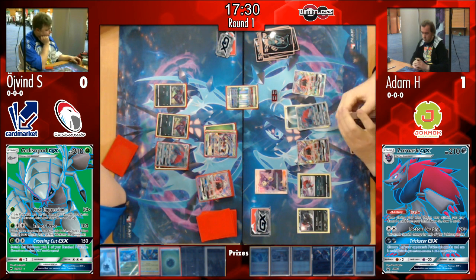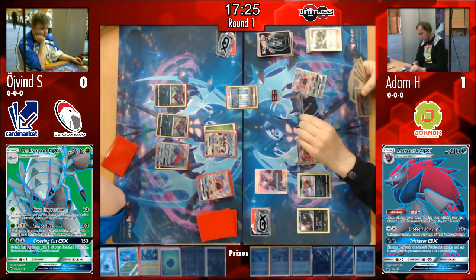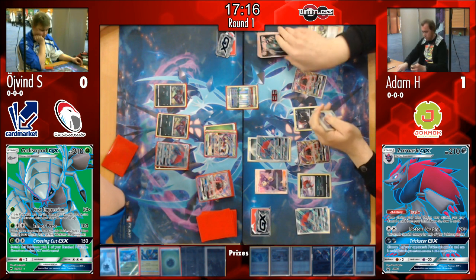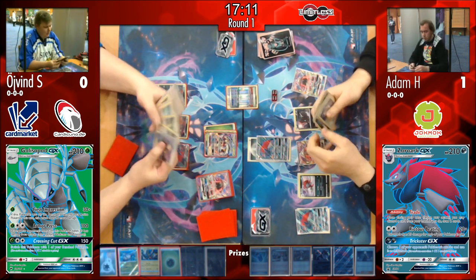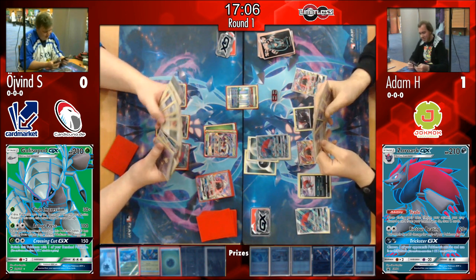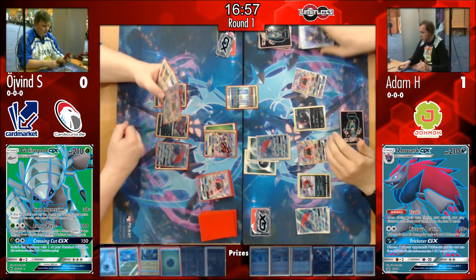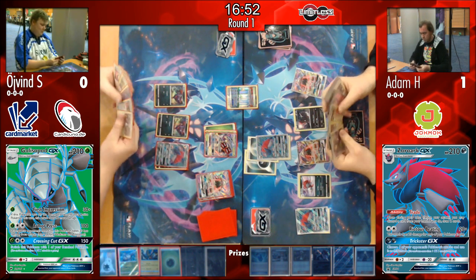There's a big clock in the hall — players can see how much time is left. Hopefully we'll see some fast plays and flying cards! Øyvind has a look at his discard, checking how many Max Potions, Acerolas, and Puzzles of Time he's used, and of course spots the Mallow in there — showing we were quite surprised that ended up in the discard pile, since it's a pretty important card.